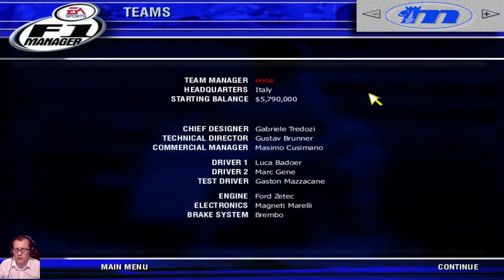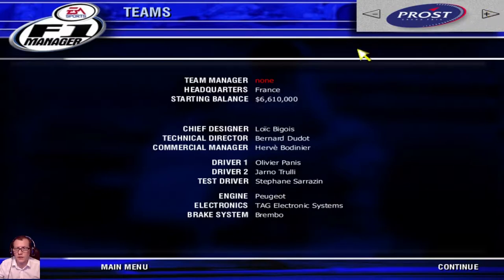Next is Minardi, with 5.08 million in the bank. Chief designer Gabriel Tredozzi, Gustav Brunner, and Cesare Fiorio as technical and commercial directors. Number one driver Luca Badoer, number two driver Marc Gené, and Gastón Mazzacane as test driver. They've got a Fondmetal engine, Magneti Marelli electrics, and Brembo brakes. Then Team Prost with 6.6 million — big names as designer, with Olivier Panis and Jarno Trulli as drivers, Stefan Johansson as test driver, and a Mugen Honda engine.